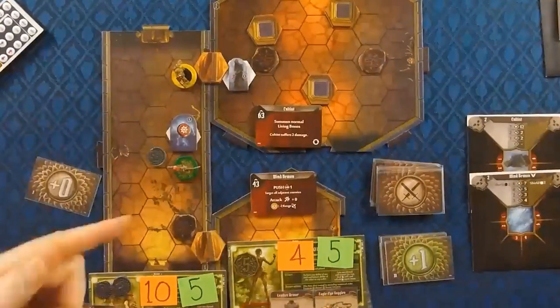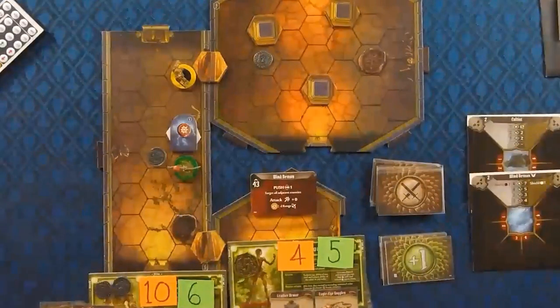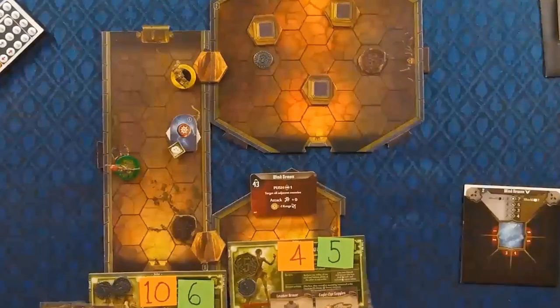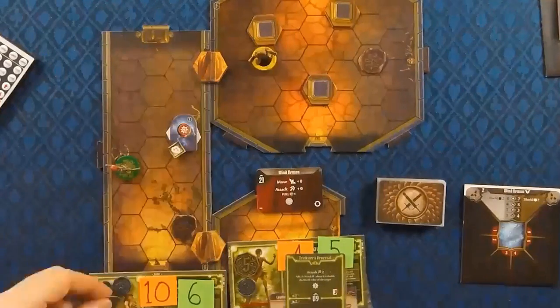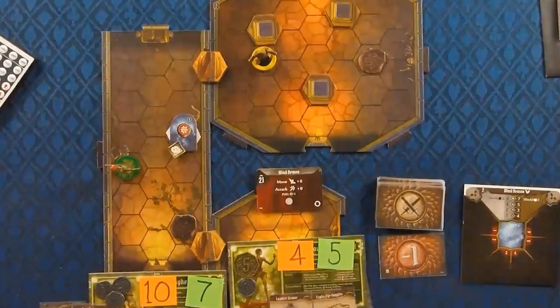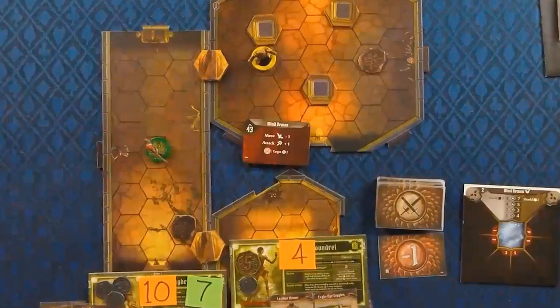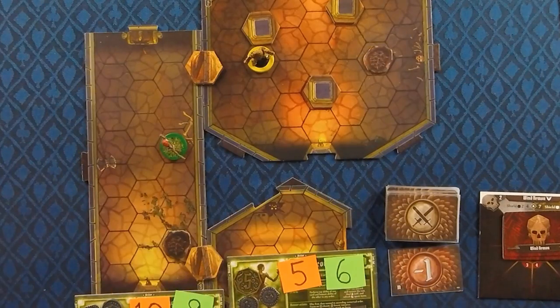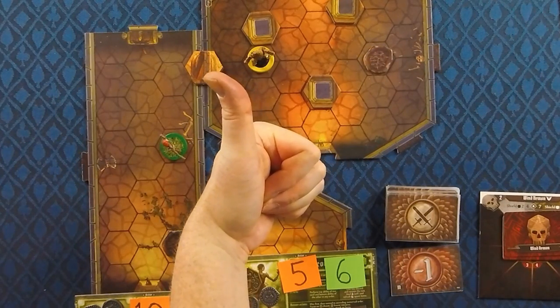We kill one of the Wind Demons right when Vim is getting up there, and the Cultist goes into his Summon Living Bones mode. Vim is able to run up and get the killing shot on the Cultist. Since we only have one monster left, we let Vim take short rest after short rest, discarding cards like crazy and picking up coins. Once he's down to three cards, we go ahead and whack the Killing Blow on the remaining Wind Demon — not that big of a deal. Vim ends up getting his short term goal just by cycling through a bunch of turns to get down to where he needs to be.